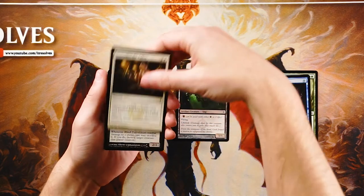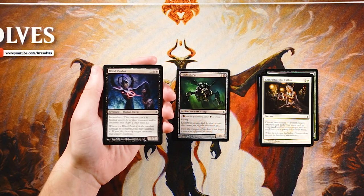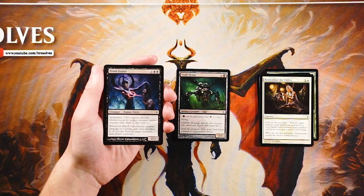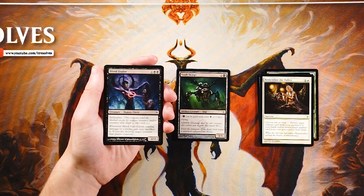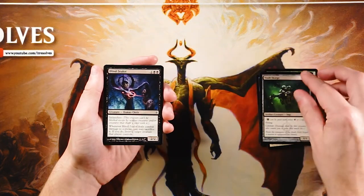Blind Zealot is a 2/2 for one and two black. It has intimidate, so it can't be blocked except by artifact creatures or creatures that share a color with it. When it deals combat damage to a player, you can sacrifice it to destroy target creature that player controls. It's semi-unblockable with good evasion, and it's a strong removal spell whenever you need it. It does paint a huge target on its back for the opponent's removal, but it doesn't feel good to remove a 2/2. I actually really like this card — I'm going to go with Blind Zealot for now over the Vault Scouge.